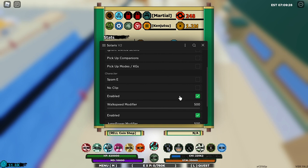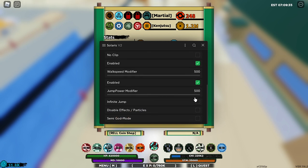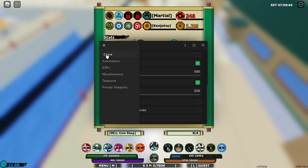To activate the jump power and lock power you have to press enabled. Infinite jump basically makes you jump infinitely with no cooldown. Semi god mode makes you invincible.